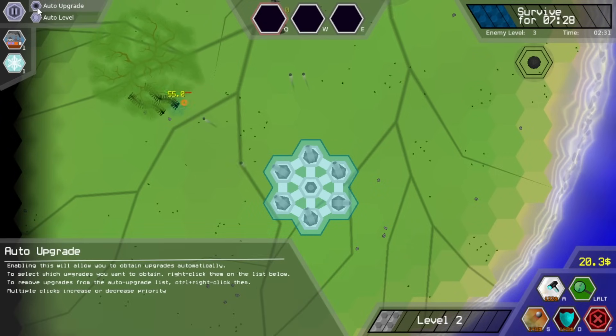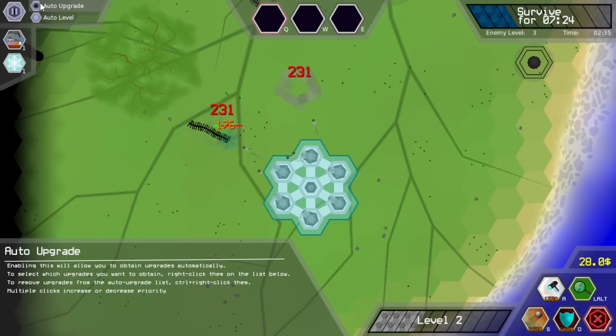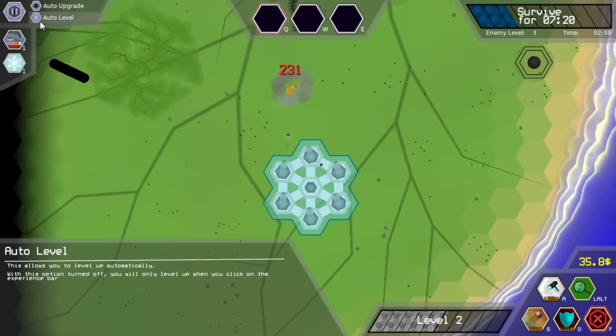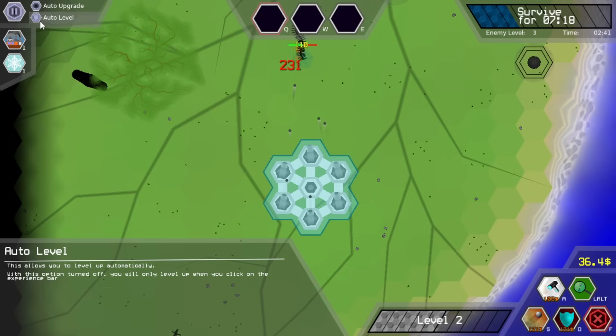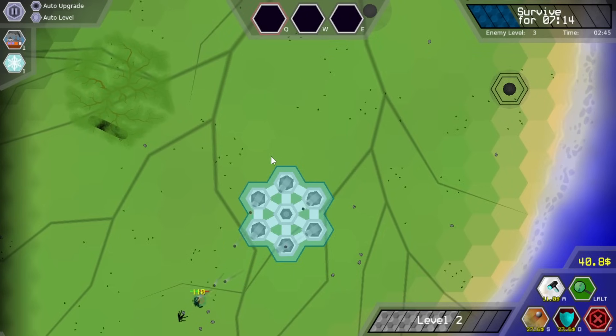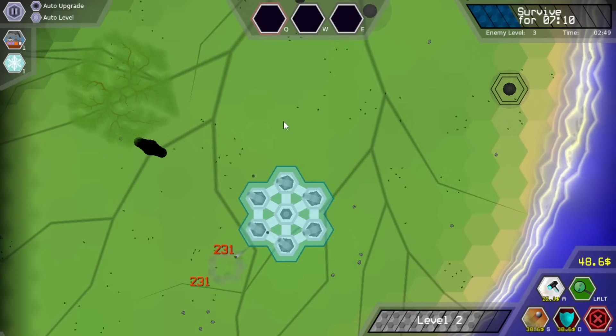There's no way I can speed this up. We can do auto upgrade — obtain upgrades automatically. To select which upgrades you want to obtain, right-click them from the list below. Or auto level — level up automatically. I see, so I have to click the EXP bar to level up. I think we'll leave auto upgrade off, though I can absolutely see why somebody would want that later on.